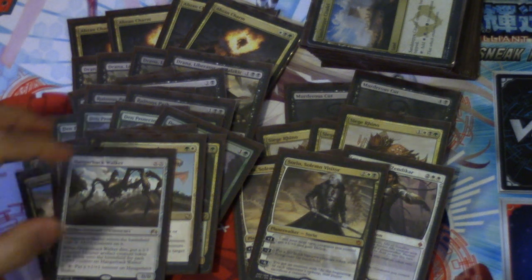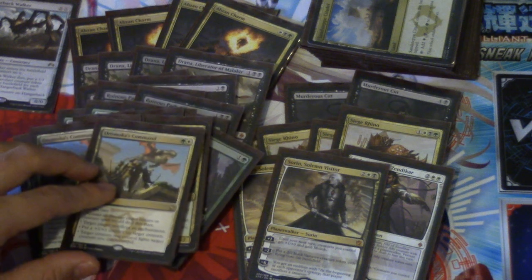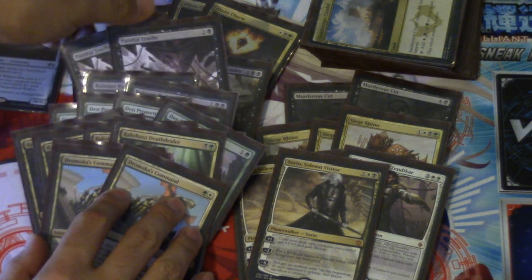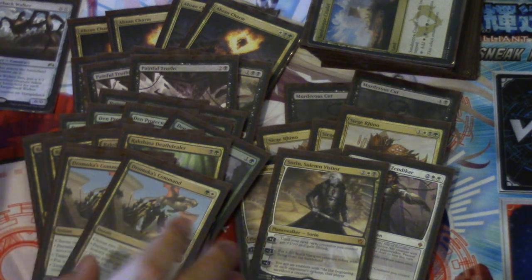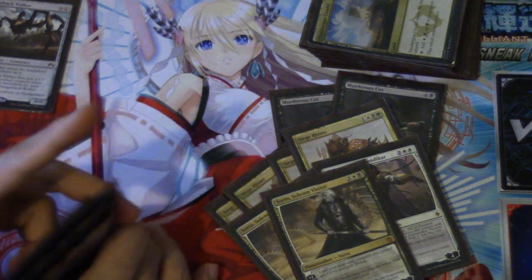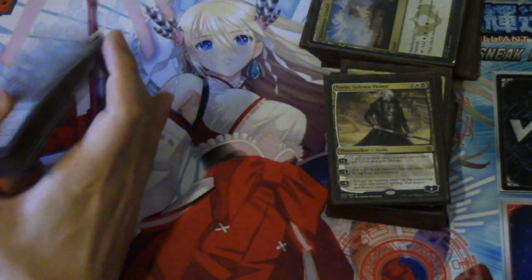I think the only change I would make is go to four Hangarback Walkers. I would probably cut the Murderous Cuts as well as maybe one Painful Truth. Painful Truth is very very good, but Abzan Charm gives you the flexibility of drawing and it's a little more flexible. Painful Truth is a little more powerful because you're always going to draw — about 80% of the time you're drawing three cards.